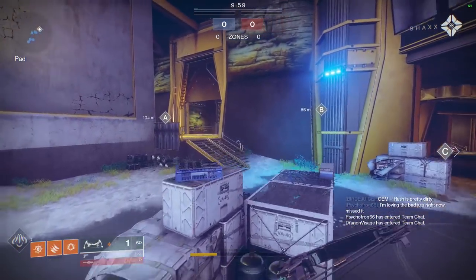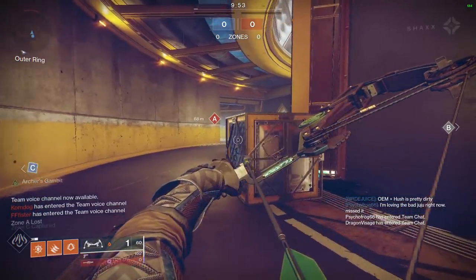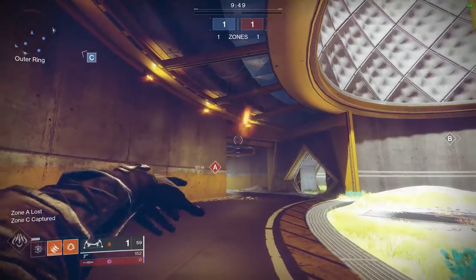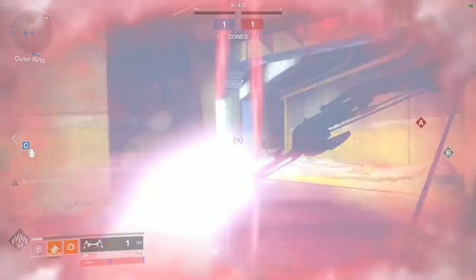But it's even better because of its other perk, Archer's Gambit. Whenever you hipfire a headshot, which is probably going to happen because of Opening Shot, you get a drastic increase to rate of fire. This effectively turns the bow into what I would call a 90 RPM hand cannon or just a weak sniper rifle.